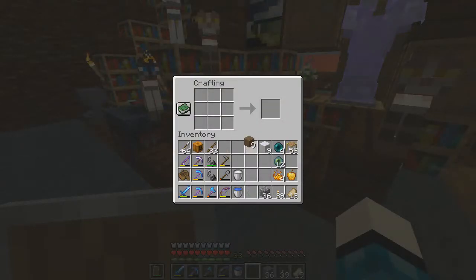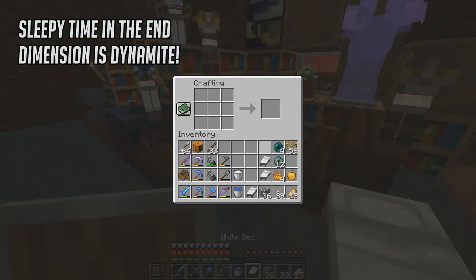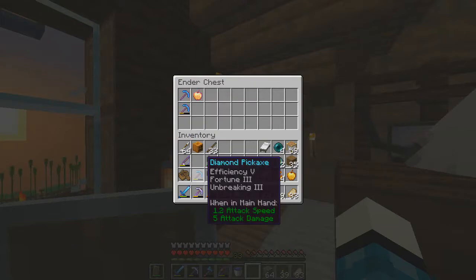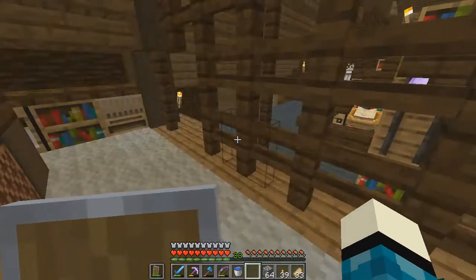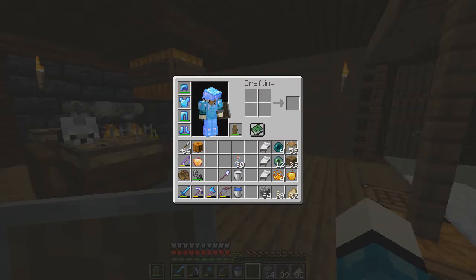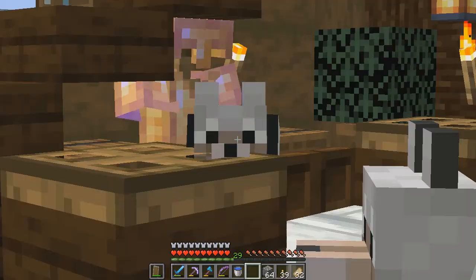We use the pearls we traded for to craft the eyes of ender. Back in the upstairs area of our house, we're crafting some beds in case we need them to inflict more damage on the dragon during the fight — God bless Mojang's intentional game design. I'm putting both of my diamond picks in storage and taking my enchanted golden apple in case I accidentally look at an enderman. Alright, this is the inventory setup I'm going with to the stronghold — wish me luck!